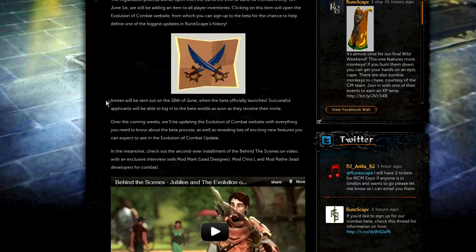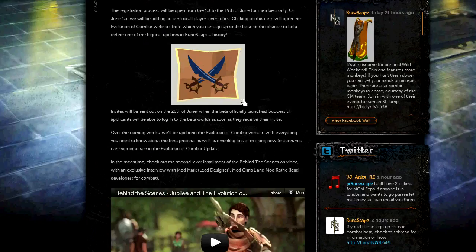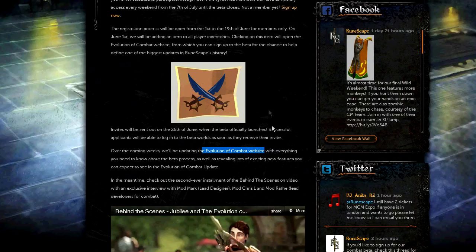Invitations will be sent out on the 26th of June, which is when the beta starts. I imagine that will be on your RuneScape.com inbox, not your email, although it might — it doesn't really say anything about that specifically. They'll also be updating the Evolution of Combat website, which is what you get taken to with that item in your inventory, and that will be constantly updated with all the new exciting features.